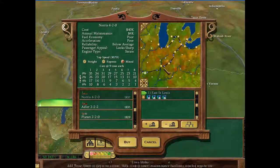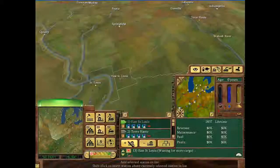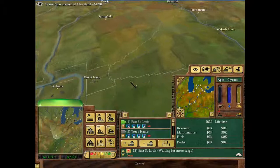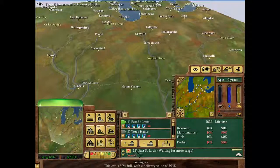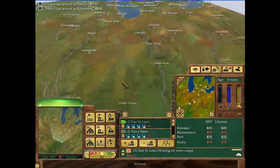I'm acting like East St. Louis is a huge connection — it's really not. It's a little town. The main town on the other side of the river is the big one. There's also a young town — it's a long distance. Waiting for cargo. I don't think I'm going to try to run a second one. I might even make it just to Terre Haute, because I already got one connecting these two. One passenger car — that one car is worth $94,000. We'll give it a little bit of time.